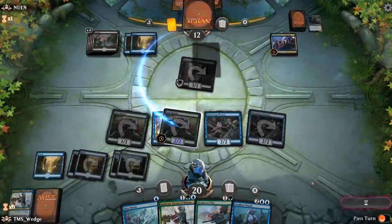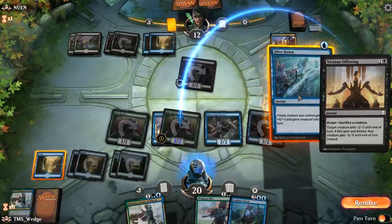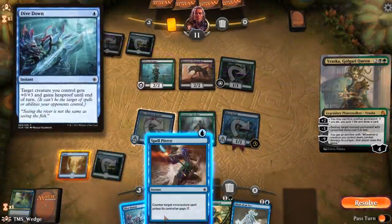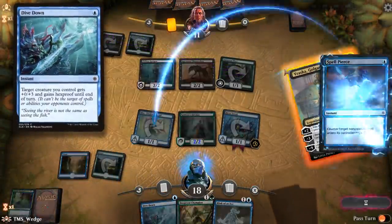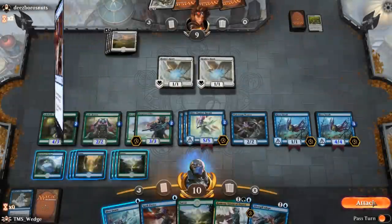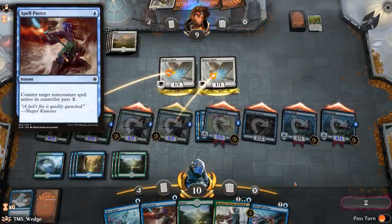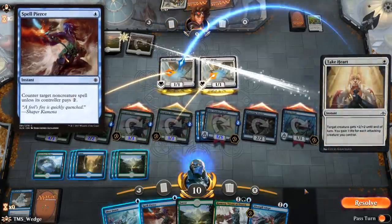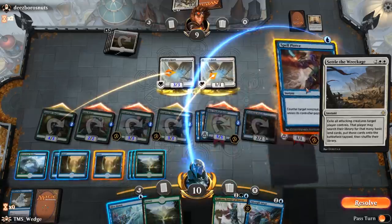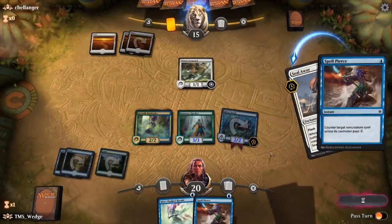Since Curious Obsession is such a stellar card, just like Mono Blue Tempo, we need to protect the creature it's enchanted on or we're going to get two-for-one'd all day long. We're running a pair of Dive Down and a pair of Spell Pierce. Both are incredibly cheap so they aren't a burden on our mana. Dive Down not only fizzles targeted spells but has dual functionality as a combat trick to help keep our merfolk alive — plus zero plus three isn't nothing. Spell Pierce is a pretty nice catch-all early game against targeted removal, from Shock and Settle the Wreckage all the way to Conclave Tribunal and Vraska's Contempt.